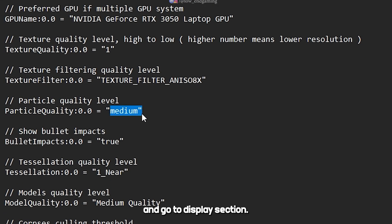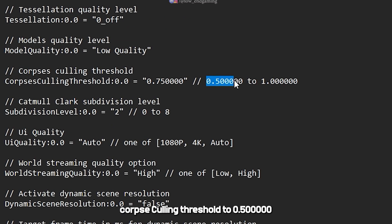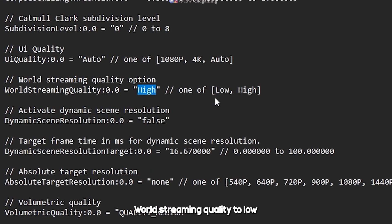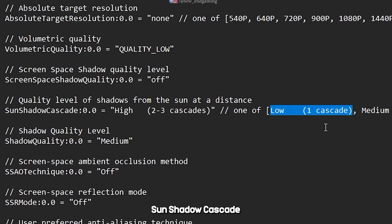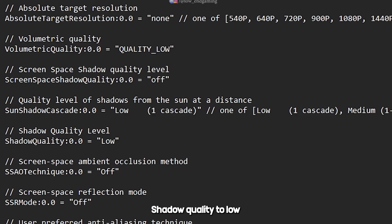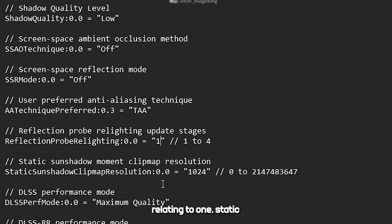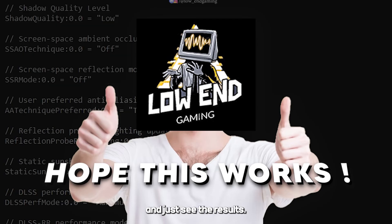Now scroll down to the display section. Set texture quality to 2, particle quality to low, tessellation to 0_off, model quality to low, corpse culling threshold to 0.5, subdivision level to 0, world streaming quality to low, volumetric quality to low, screen space shadow quality to off, sun shadow cascade to low, shadow quality to low, AA technique preferred to TAA, reflection probe relighting to 1, and static sun shadow clip map resolution to 512. We are finally done — save your file and play your game to see the results.